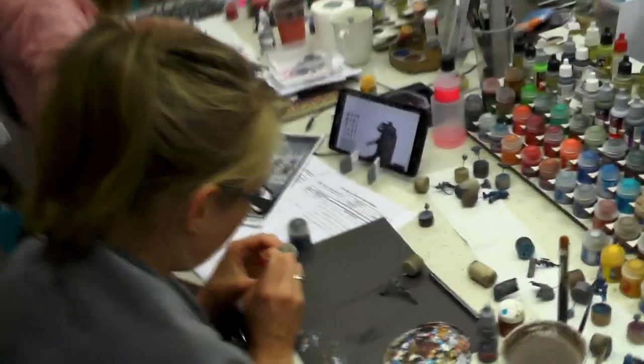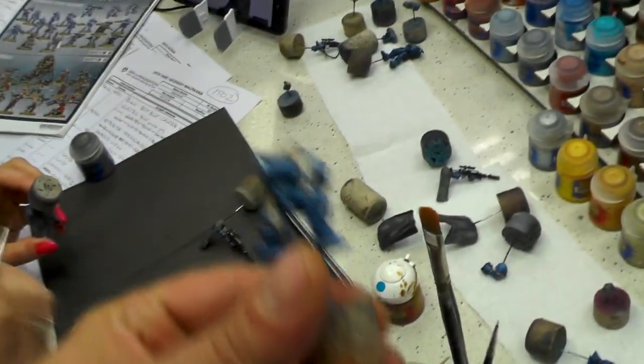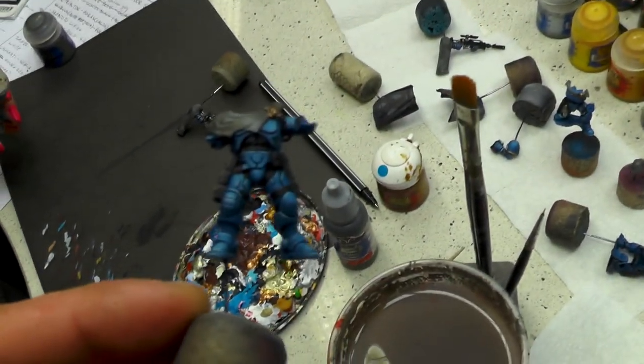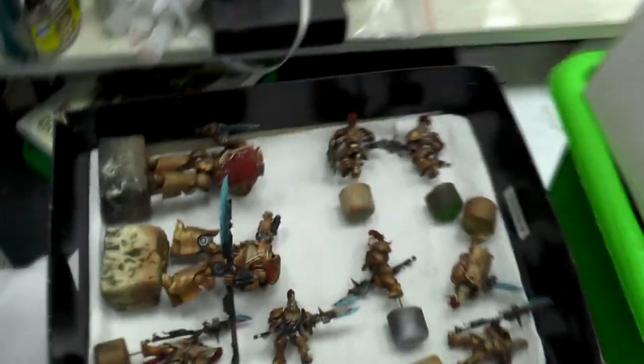And Monika, what are you doing? I am painting Shadow Spear on Level 4. Disassembled guys for an easy paint job — really nice detailing here. More of the guys for the Shadow Spear.